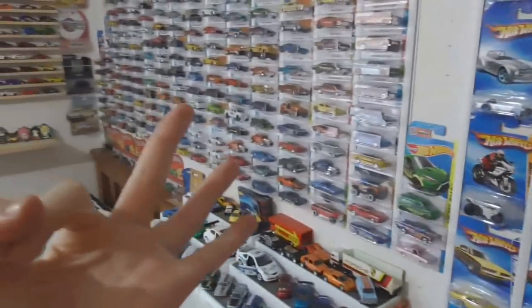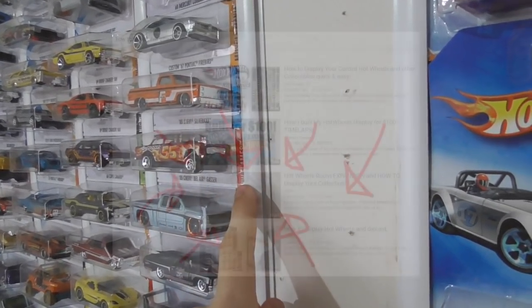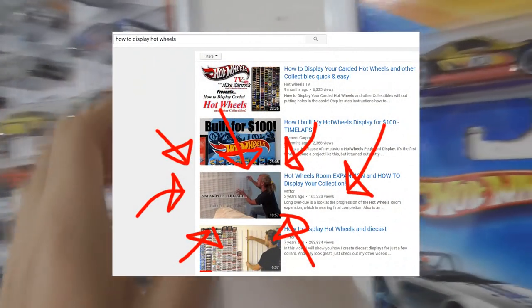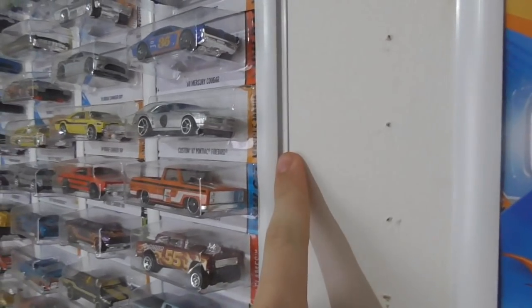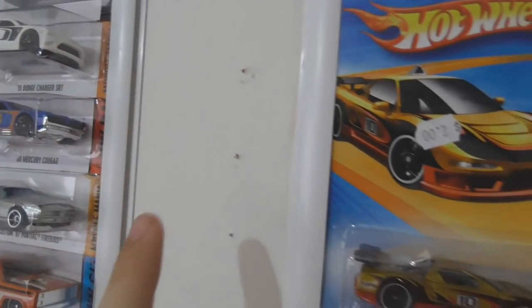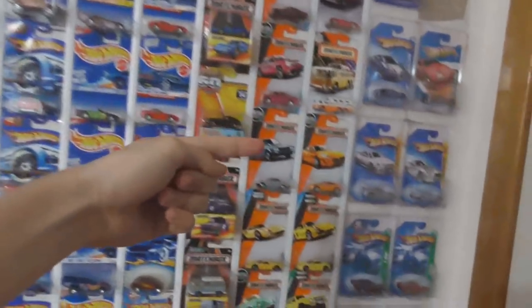Now that we have all that covered, let us have a look at what I call the main course — this insane Hot Wheels wall that I've been working on. If you've seen my past collection videos, you would know this is different. I got this display system from Bunnings Warehouse — if you want to look up how to display your Hot Wheels, please do it right now. It should be the first video you find. It works perfectly, way better than my old method of sticking holes in the wall.